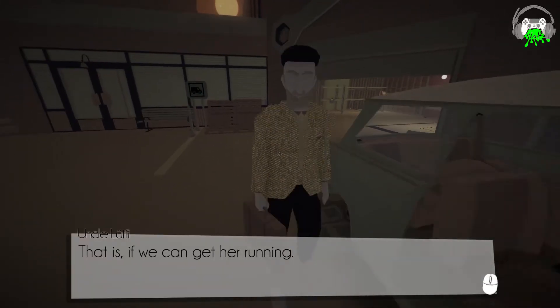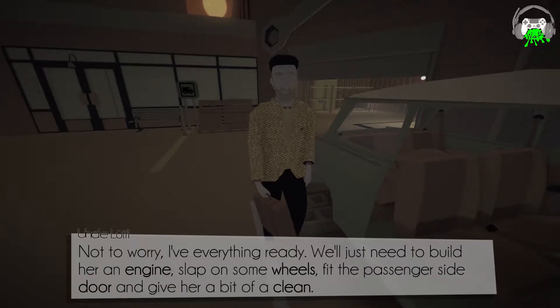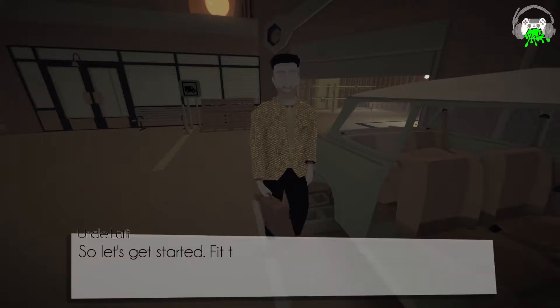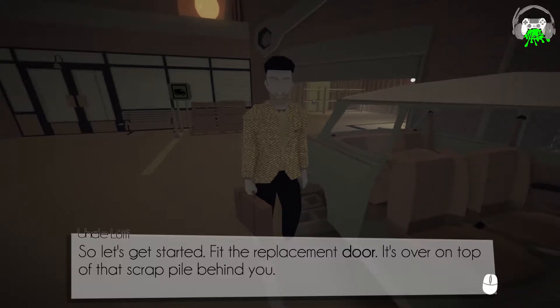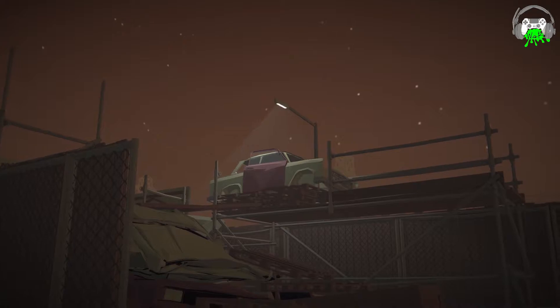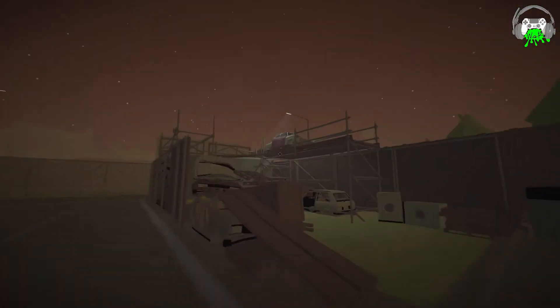That is fine, if we can get her running. Not to worry, I've everything ready. We just need to build her engine, slap on some wheels, and fit a passenger side door and give her a bit of a clean. So let's get started. Fit the replacement door — it's on top of that scrap pile behind you. If you squint, you'll be able to see it. So it's like a daisy-squint kind of thing. I like that.